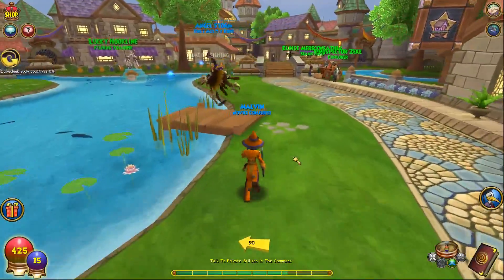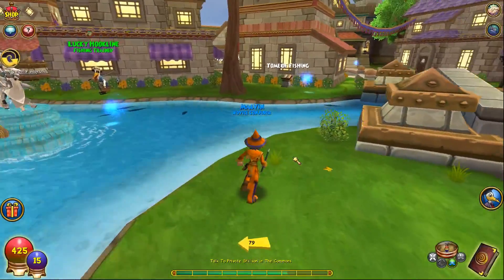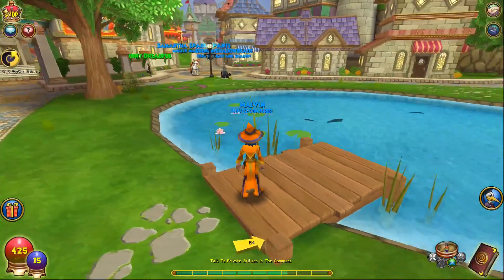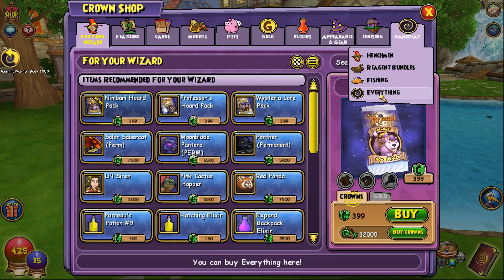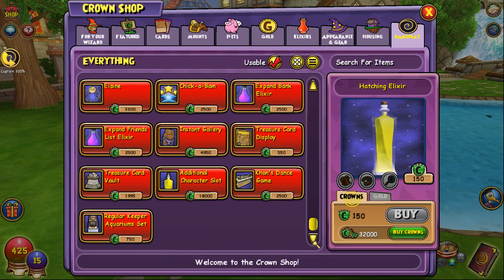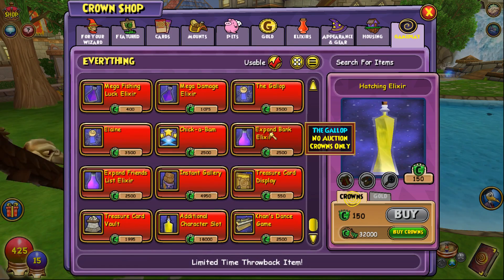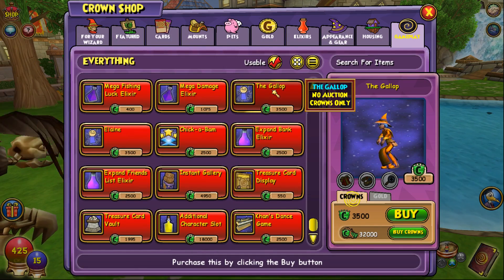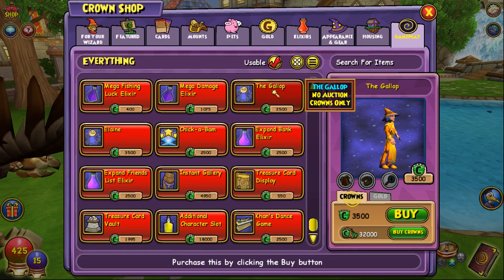So yeah, that is the seventh character slot. It works, and it gives you a whole other classroom for that, which is interesting. That just leaves the question open — are we going to get the ability to purchase it multiple times later on? Because that seems very likely. Let's go over some of the other things in the crown shop. Here is all the things that they added — it starts right here. The gallop. We have some new emotes and dances that are crown shop only.